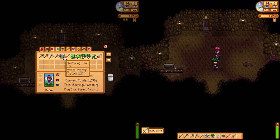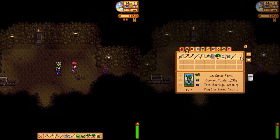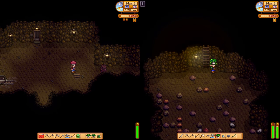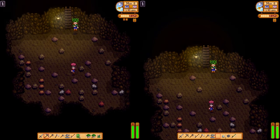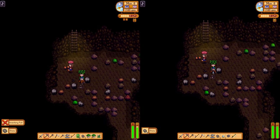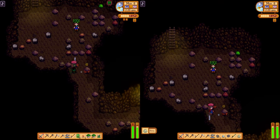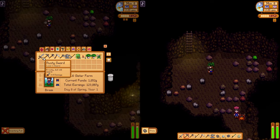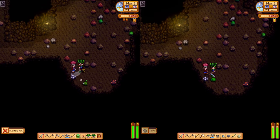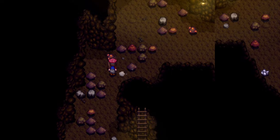I got my sword. I have no inventory space. If we collect copper ores and stuff — the only things I care about are copper ore and coal. We're in the mines! I found a ladder and a crab. I'm going to eat this dandelion. Let me get this copper. These crabs are so much more common since the update — I feel like I've noticed it.